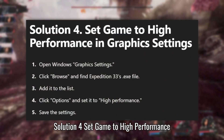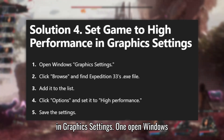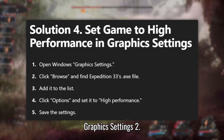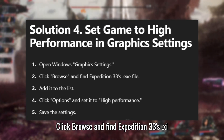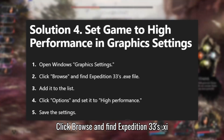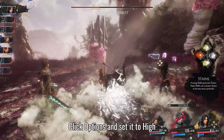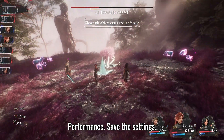Solution 4: Set Game to High Performance in Graphics Settings. Open Windows Graphics Settings. Click Browse and find Expedition 33's .exe file. Add it to the list. Click Options and set it to High Performance. Save the settings.